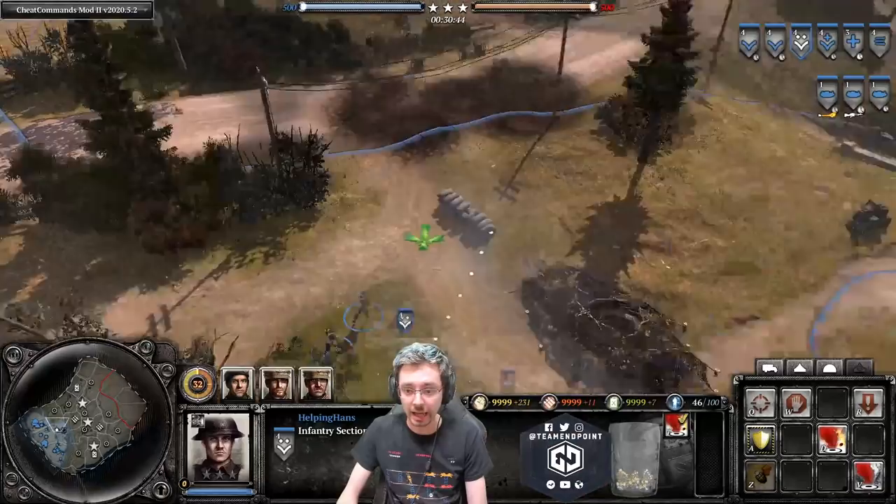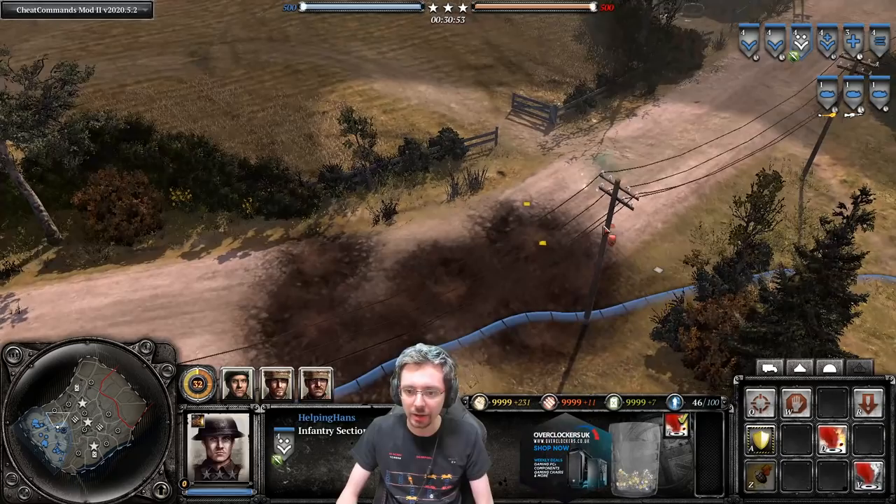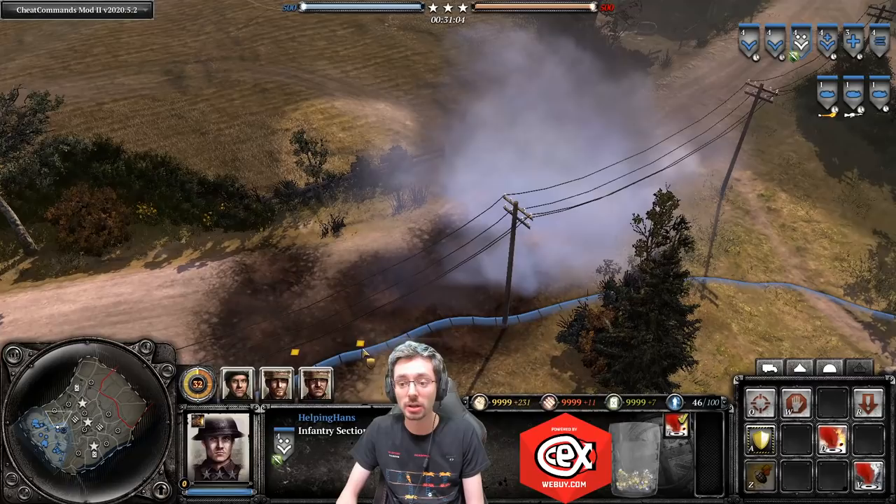For the smoke flare, a soldier lobs it out and it drops a green flare this time. The 25-pounders won't do anything with the green flare — it just drops smoke wherever you want. It's a quick, cheap way to drop smoke to advance through cover or stop a machine gun that's suppressing you.